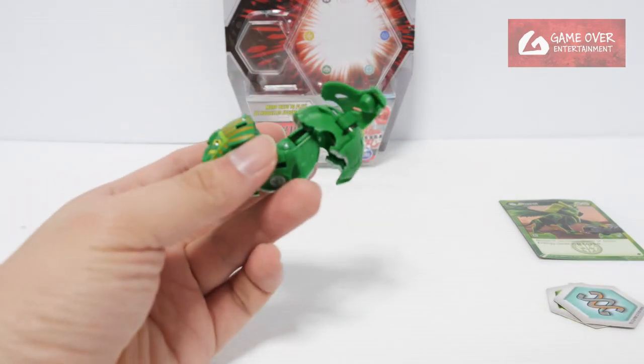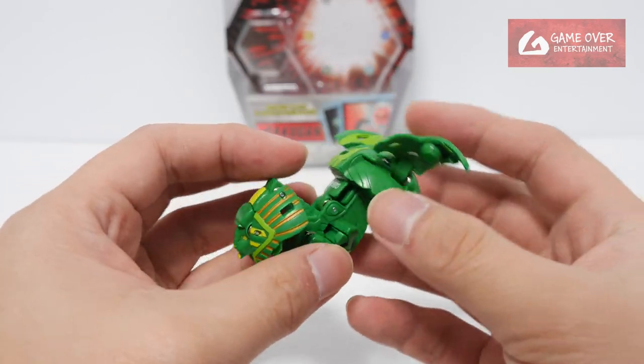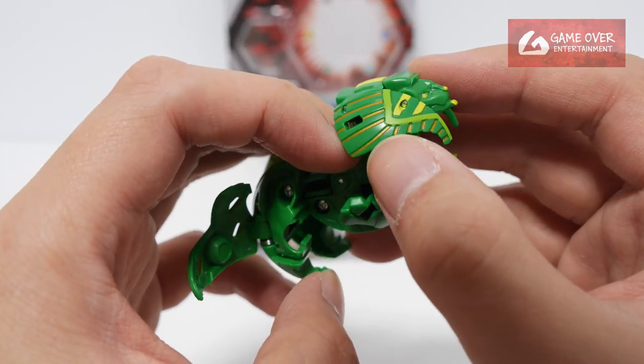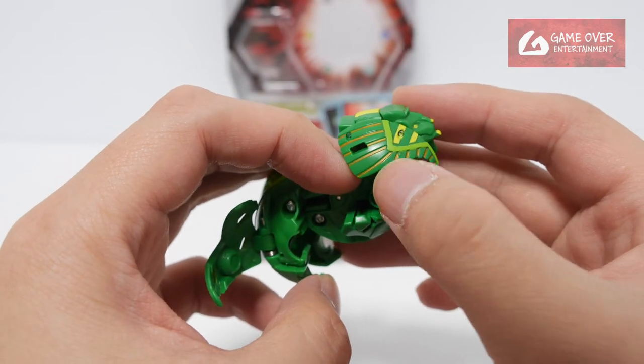So this is Ventus Farrow. Farrow's original faction color is Aurelis, but here it's in Ventus. It's Ajit's partner. It's quite nice. The color of the main body is actually a little bit gold — I think it's gold, not yellow. This part is yellow; this part is gold.